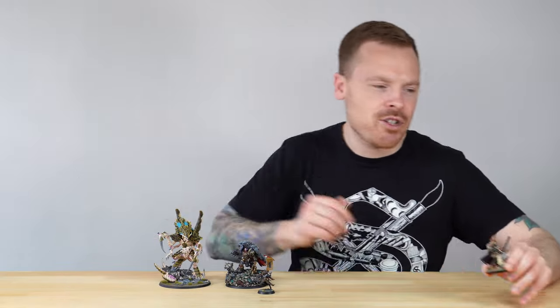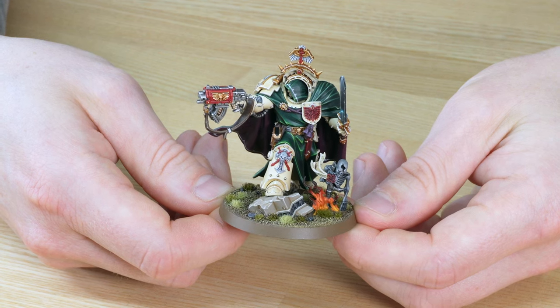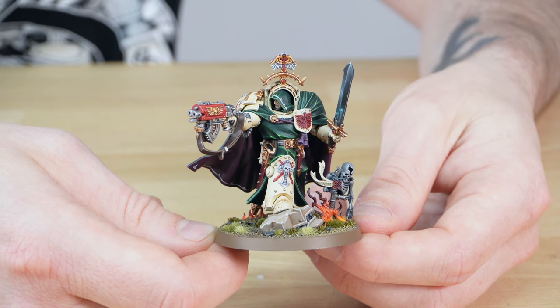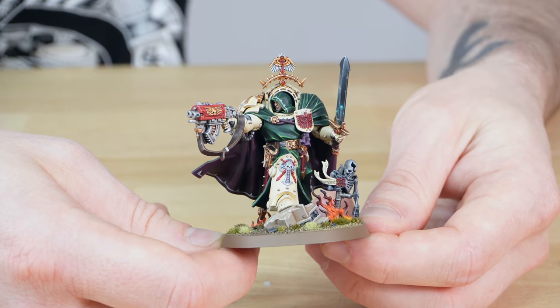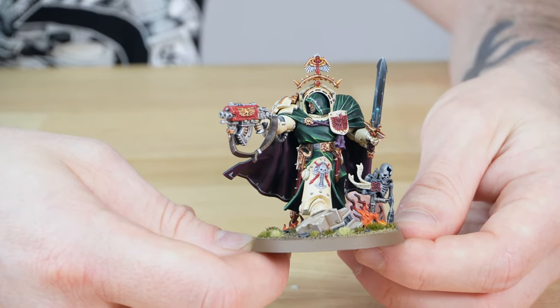First up let's have a look at Belial, painted by George from the team here at Siege. Belial has been painted to our gold level with some additional freehand done on the reverse of the cape. There is a keyline on the inside of the cape plus also on the hood. You can see the classic green tabard to match the cape and that cowl just above his head with that keyline on it.